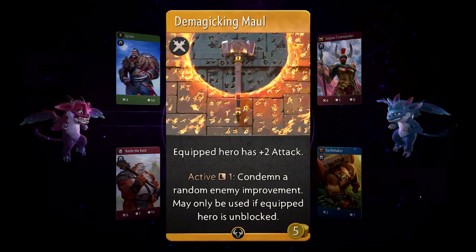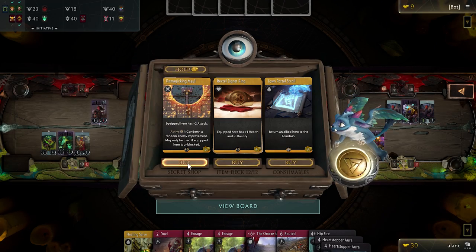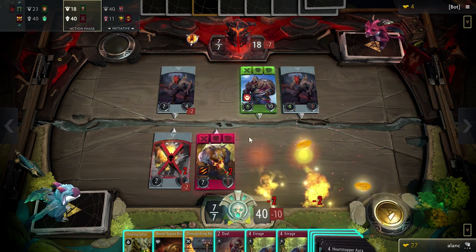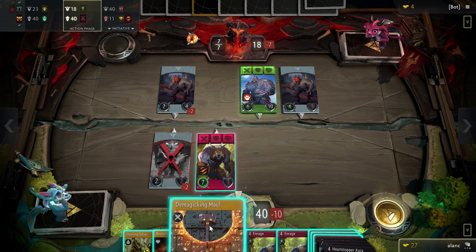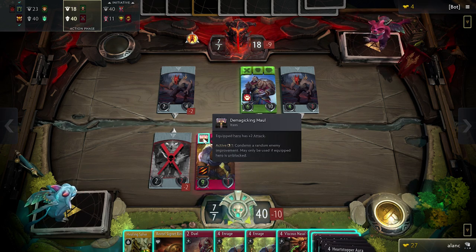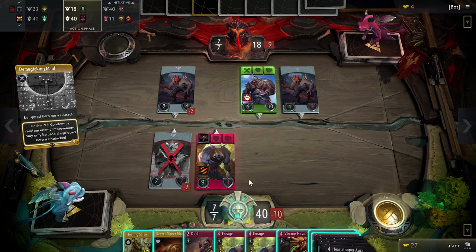An example of that is the demagicking mall, which will destroy an opponent's improvement. So I might not put that in my deck, but you will run into games where you wish you could get rid of an opponent's improvement, and when the demagicking mall appears in the secret shop, bam, I've got an answer for that that I did not expect. If you don't know what you're going to get, that gives you a lot of interesting opportunities to think on your feet and adjust your strategy, and we think that makes it so that the way cards combine is more exciting and surprising.